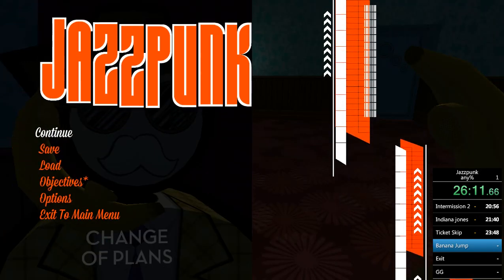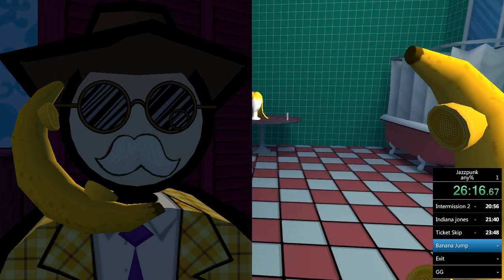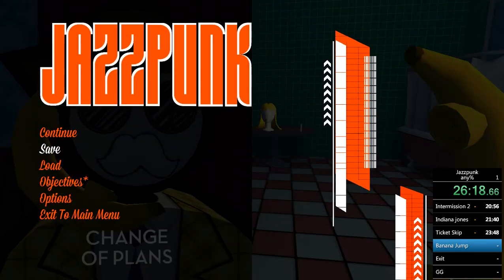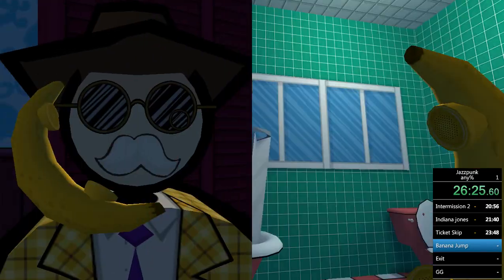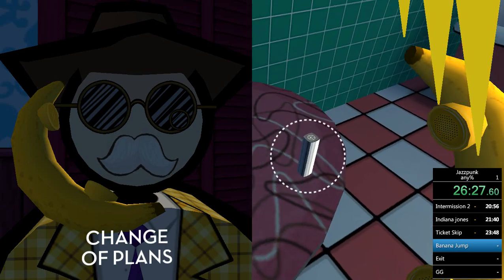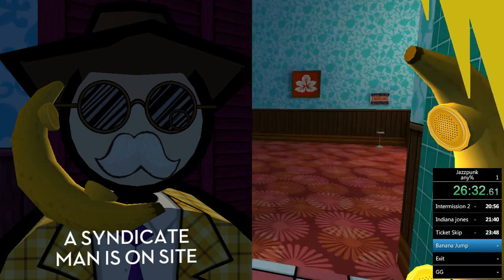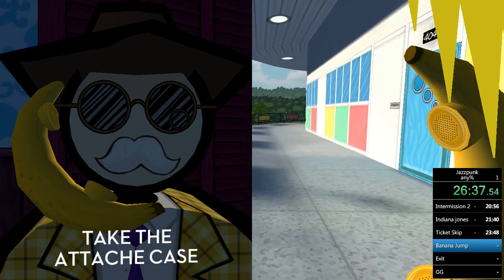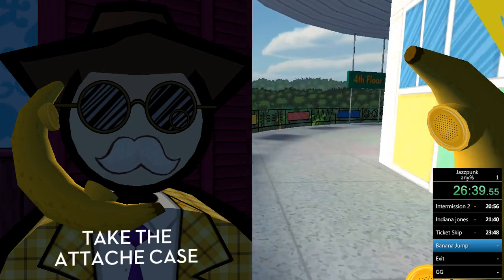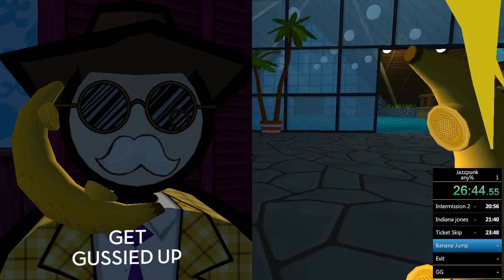So you just grab the phone, turn, jump, save, load, then jump again — that's all it is, save and load for each half second. Once you're over, put on the lipstick and wig. You don't have to take the elevator down because Polyblank doesn't take fall damage — just jump over the edge and go to the right into the cocktail lounge.